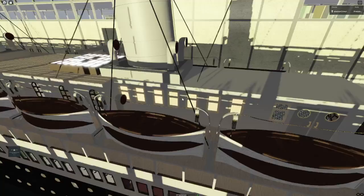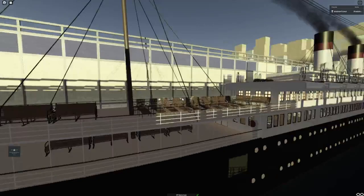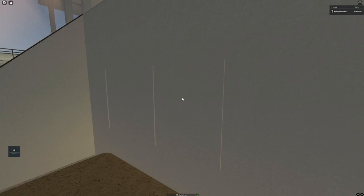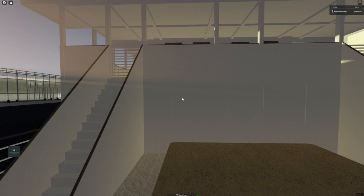The crew area was removed this time because nobody was really using it. One thing before I forget - right here, you see these small little things. Those are plates covering where the original windows from the original lounge were. I kept the original lounge windows - not the forward facing ones, because those were removed obviously - but I kept the cutouts where the windows were. If you look from the original, you will see they're in the exact position where they are now.